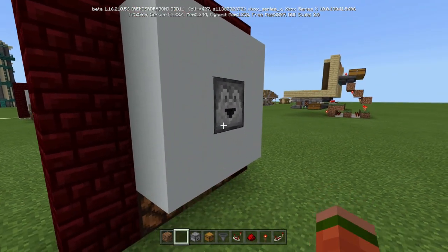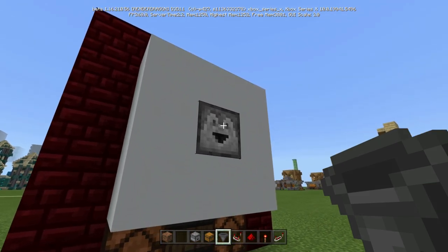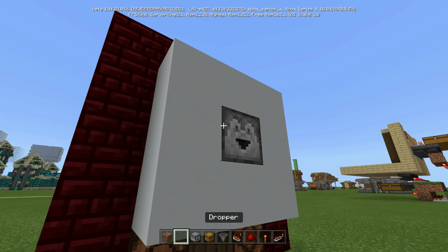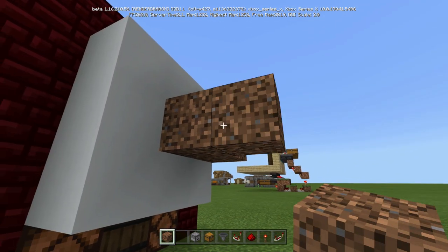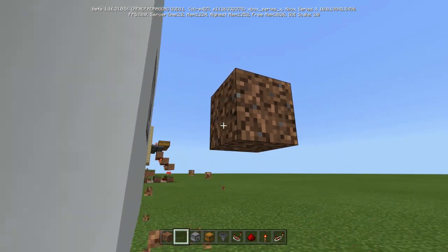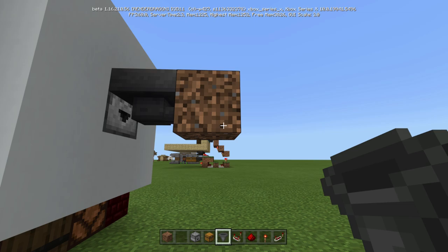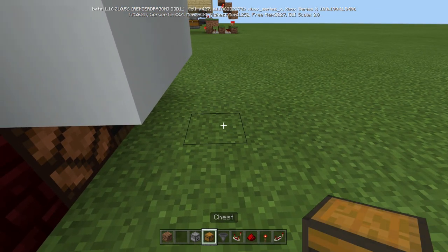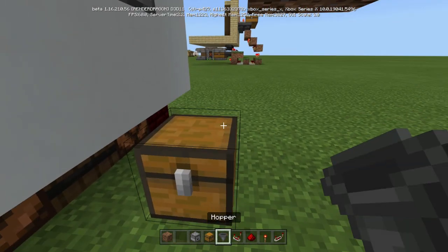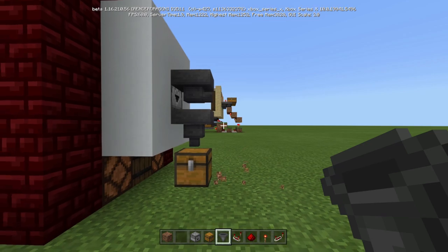Now let's build our filter. What we're going to do is come out like that with it, put a block there, and then place a hopper into that block. We're going to put a chest down here, and then put a hopper facing that chest, so it looks just like this.